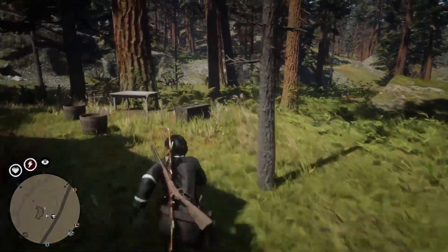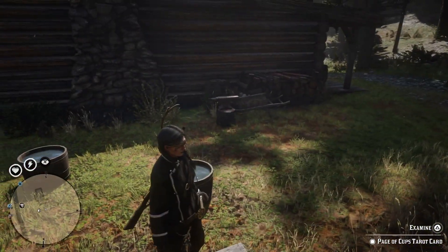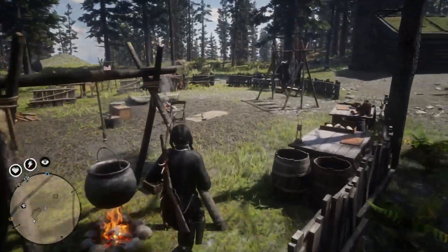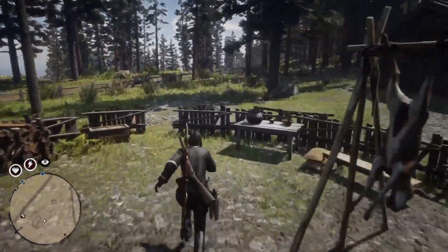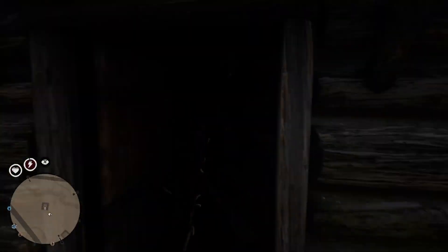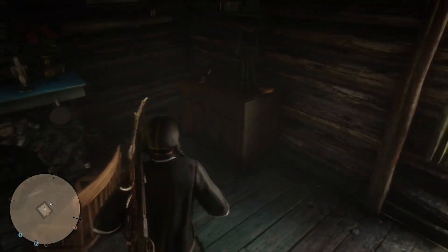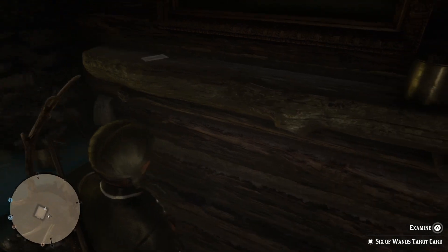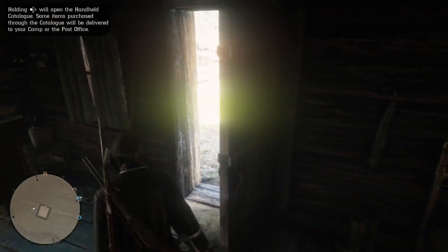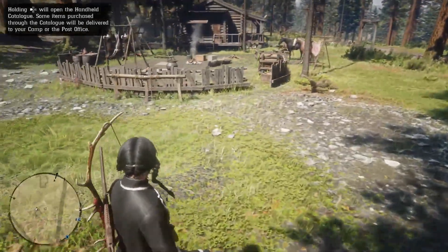I'm going to count the collectibles out so we know exactly how many we can pick up. That's number one right there, and around the corner is number two. Number three is here, and there are three more in this building — so that's six collectibles at this hot spot. I'm not picking these up because I'm monetized on YouTube and don't want a copyright strike, but I can explain the locations without getting involved with that. So there are six collectibles here: one on the shelf, one on the bed.